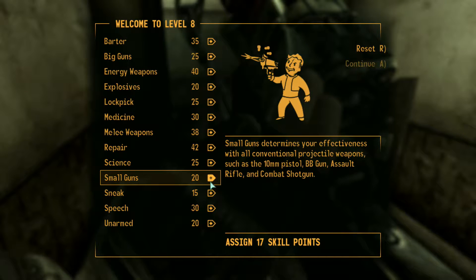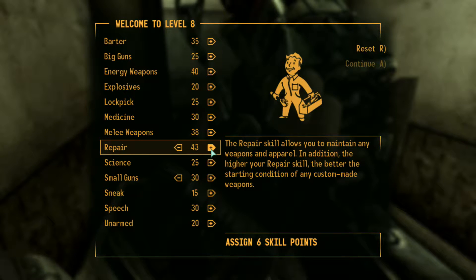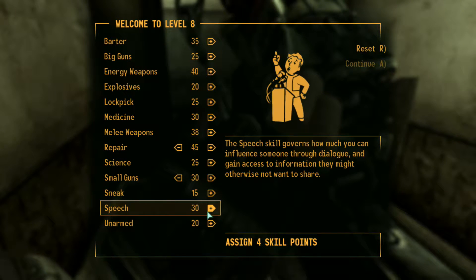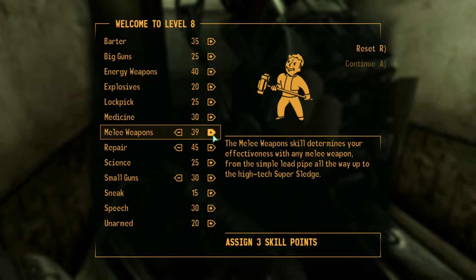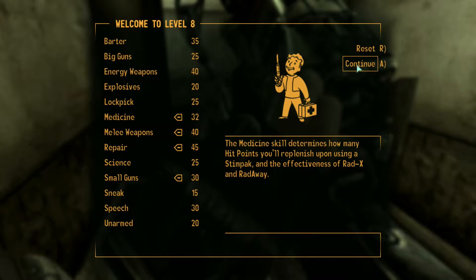We leveled! I feel like I should put a point in small guns just to help out a little bit, because we are using them so much. I was being stubborn trying not to use them that much. We got everything up to a 5 or a 0 which makes me happy. We have 4 points left — I think we're gonna put a couple more in melee, and probably in medicine.